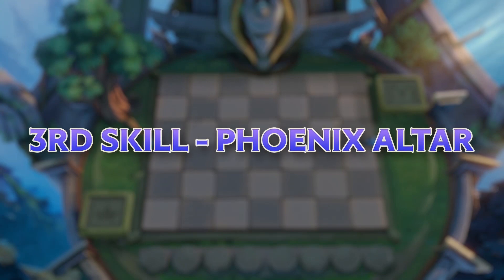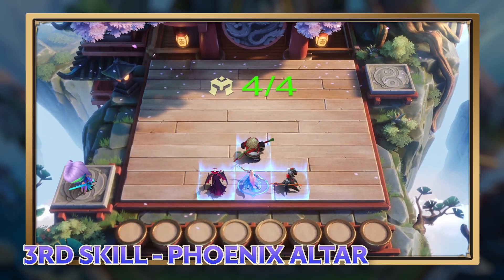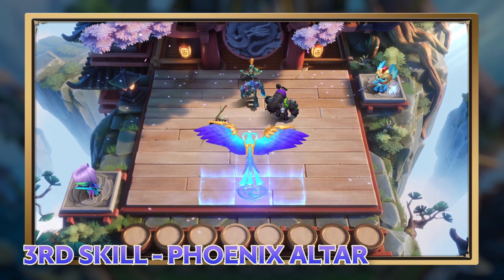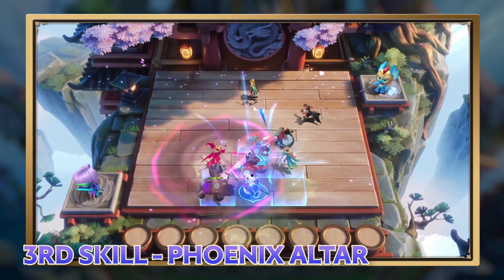Third skill: Phoenix Altar. Ling turns four tiles at fixed locations into Phoenix Altars. At the beginning of each round, Ling will sacrifice the four heroes on the altars to summon a divine phoenix. Once the phoenix is killed, the four sacrificed heroes will return to battle.